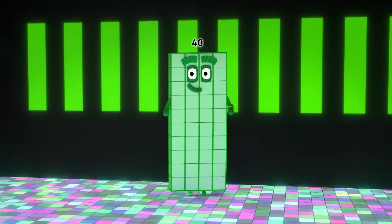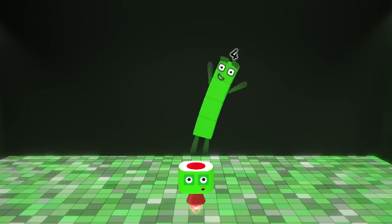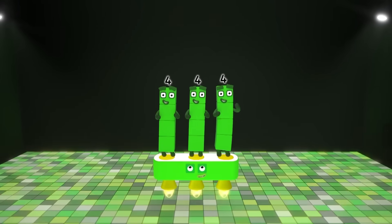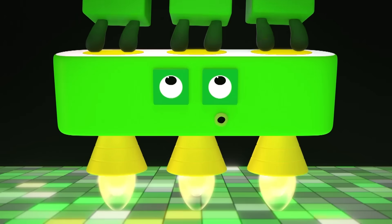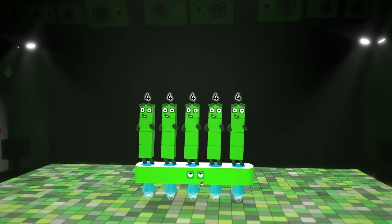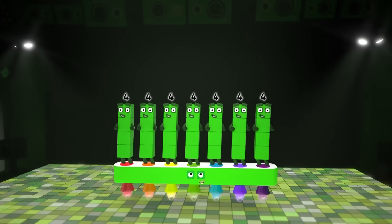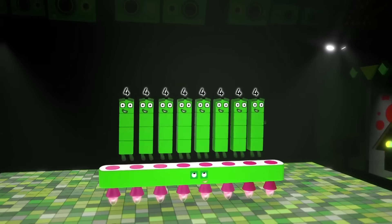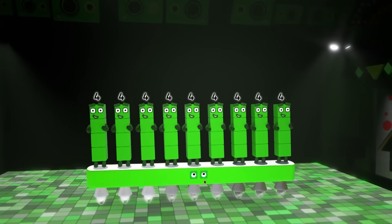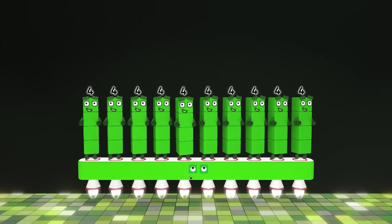Forty. Ten fours, a forty. One four is four. Two fours are eight. Three fours are twelve. We know how to tell it straight. Four fours are sixteen. Five fours are twenty. Six fours are twenty-four. Seven fours are twenty-eight. Eight fours are thirty-two. Nine fours are thirty-six. And when all the fours are in the mix, ten fours are forty.